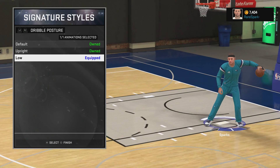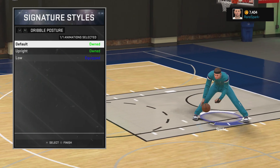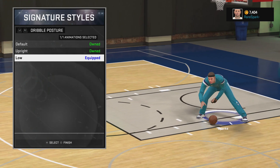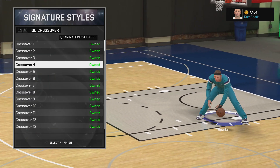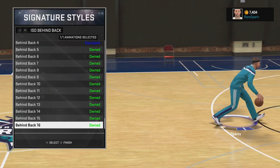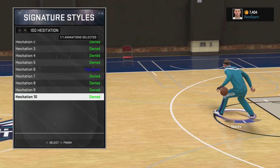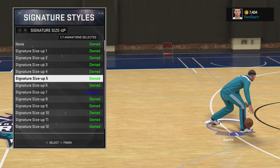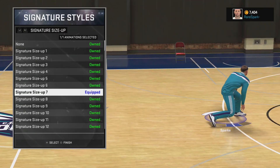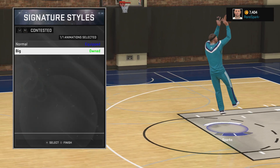Post hook is the classic skyhook, post hop shot is normal, shimmy shot is number two, pro touch jumper is number two, and my general posture is low. I'm thinking about changing that to default but for now I'll keep it. Crossover moves aren't too important as a big man: crossover 21, behind the back number four, spin 14, hesitation six, signature size-up seven, and fadeaway one.